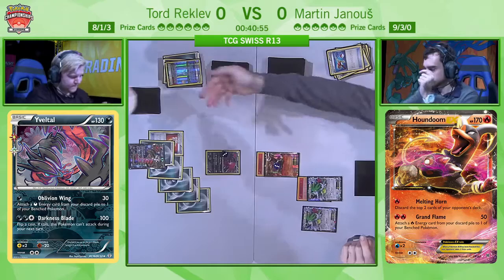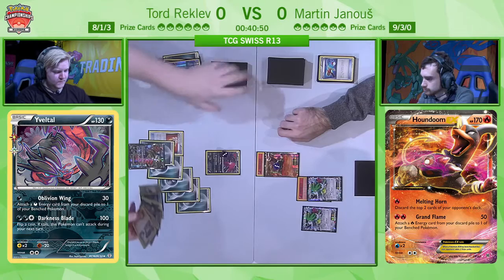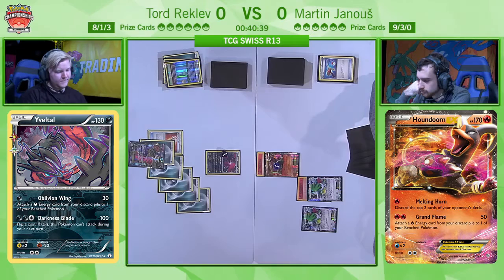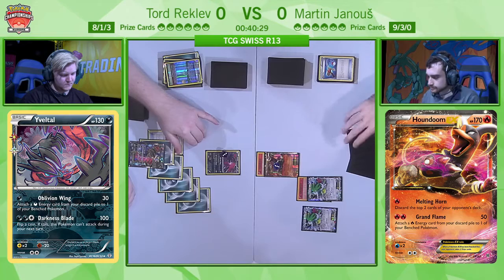Two cards that Tord likes to see discarded — he doesn't need them anyway. And now there's a Double Colorless. He has to be careful — even if he wants to go aggressive, attached to retreat, then he's moving into range of that Raticate, which we haven't seen any signs of just yet. But it's something he has to be concerned about for the rest of the game. The Fighting Fury Belt is good for the maths, but oftentimes that will be going off the board regardless because of the Rattata if Martin is able to find it.